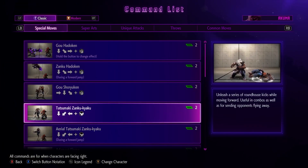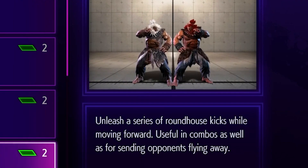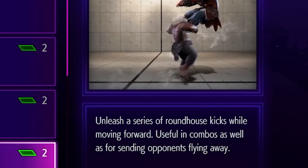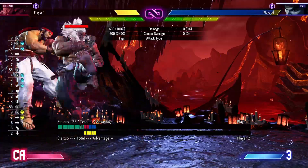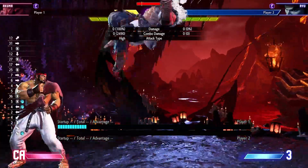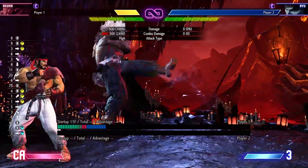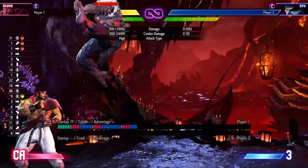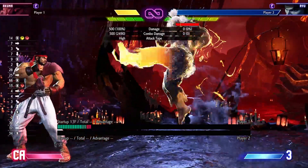His Tatsumaki Zankiyaku — I am not pronouncing these right and don't expect me to, be nice on me. It says: unleash a series of roundhouse kicks while moving forward, useful in combos as well as for sending your opponent flying away. So this is like the normal tatsu. He only popped it off the heavy. So that's his light, this is his medium, and then his heavy just goes straight upwards. I thought it was only his EX but apparently not.